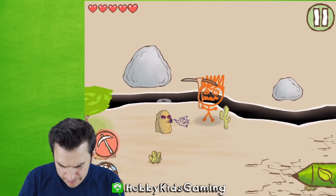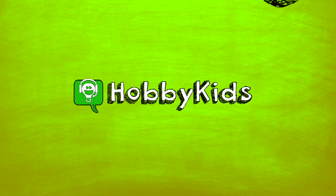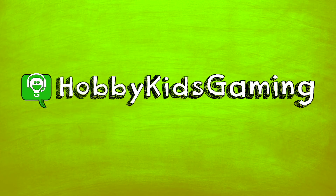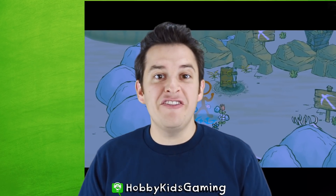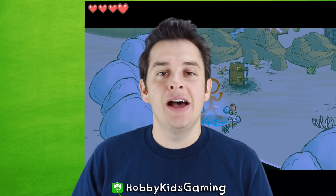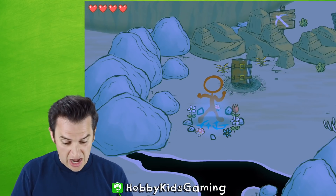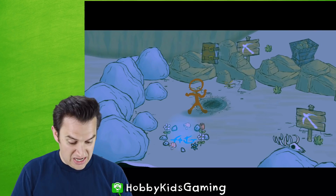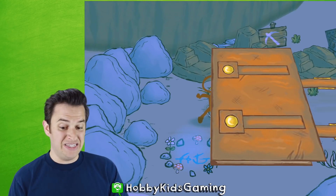Oh no! Stop! You're an evil guy! Hobby Family Gaming! Hello and welcome to Hobby Family Gaming. This is chapter 2 on Epic Stick Draw. So now it's like night time and we gotta keep going. We got a special book now. Let's see what this is about.